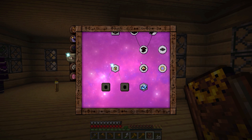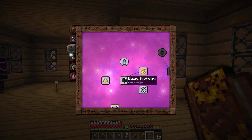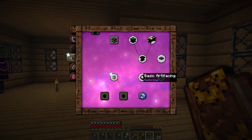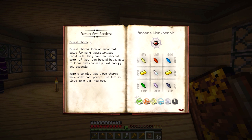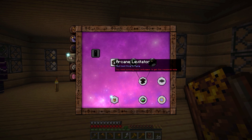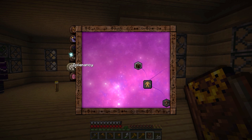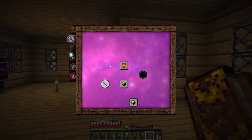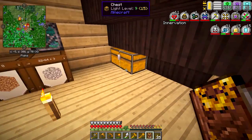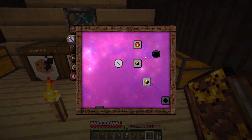I think the next step is probably the Arcane Lamp, which I can research right away. Looking at the research tree — we've got Nitor, Artifice, Basic Artificing, Primal Charms. The Goggles of Revealing I still need, and I'll need some Scribing Tools. The one I was really looking for is Thaumaturgy — specifically Wand Foci. We're going to want to get ourselves some Wand Foci because you can use those for some really cool things. Let's grab some paper and scribing tools and research Wand Foci.